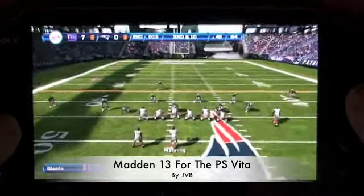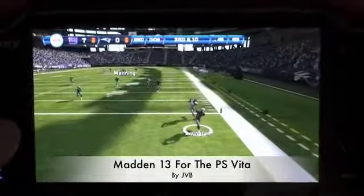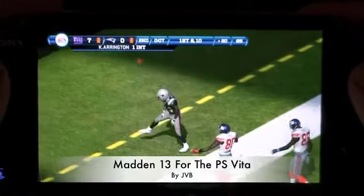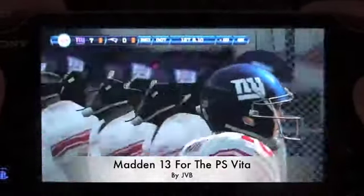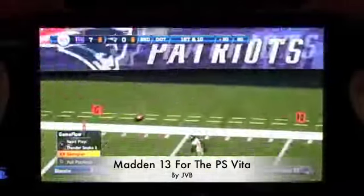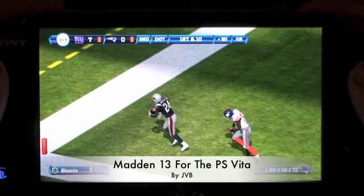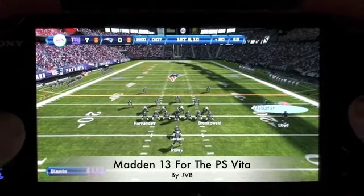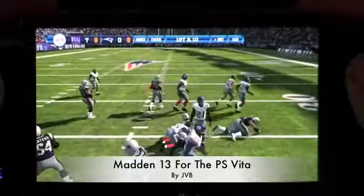I try going to Cruz on the left and I get intercepted — at least the defensive back played that somewhat realistically. On the home console, the interaction between the defensive back and wide receiver when the ball is in the air is really impressive. That physics engine on the home console didn't make it to the PS Vita version. It seems like EA just put a little facelift on Madden 12 and threw it out for us.